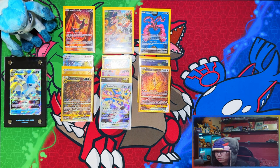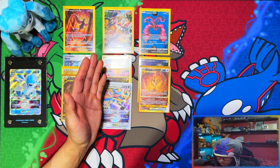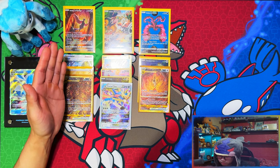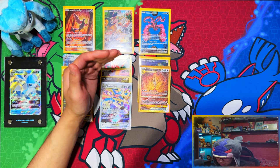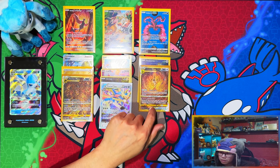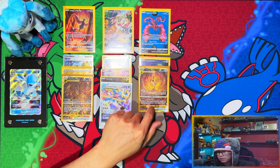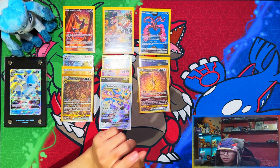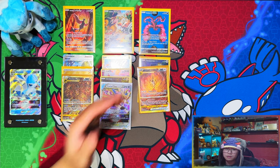There you have it guys - that was Crown Zenith Galarian Legendary Birds big tins! What a way to end the video and start it too. Hit rates: Zapdos got one. Articuno won for sure - three full arts, the gold lightning energy, and a grant. Moltres had the least hits but my best hit was a card I need for the master set. If you enjoyed this video, leave a like, subscribe, turn notifications on for more, and I'll see you on the next one. Peace!